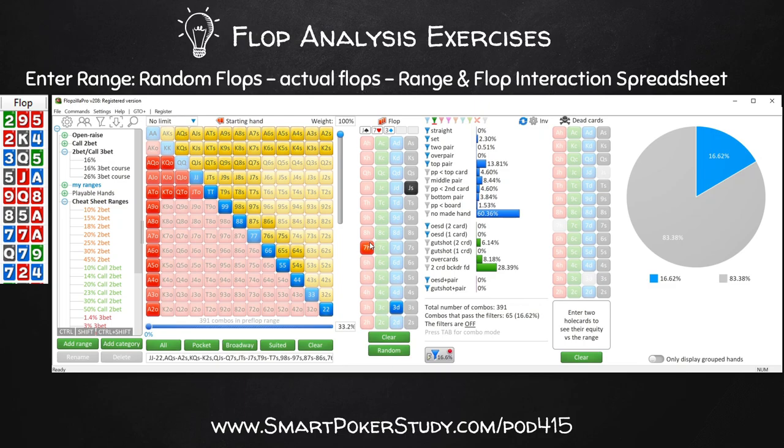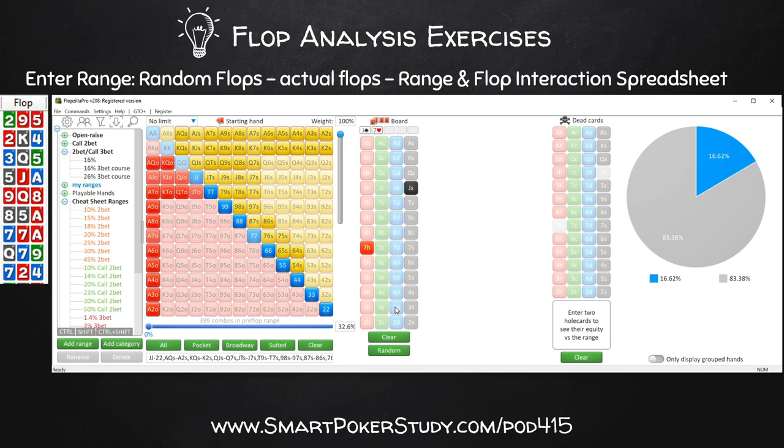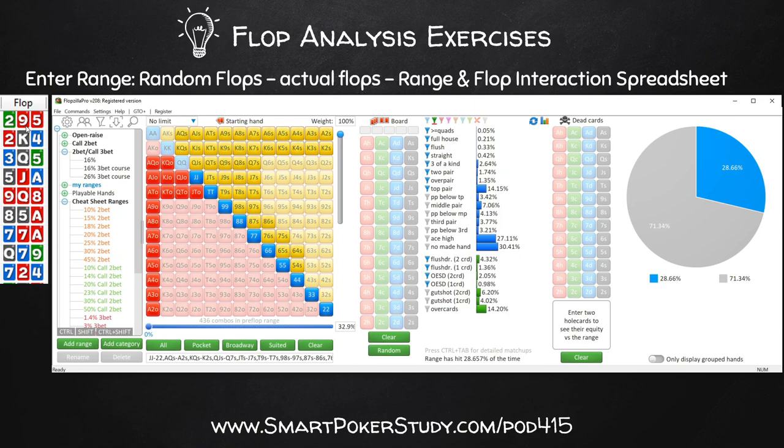That's the first way to study - using random flops. The second thing I like to do is use actual flops. These are some flops I pulled from Poker Tracker 4. The first flop is nine-five-deuce with two hearts. On nine-five-deuce, this player's range hits top pair or better and open-enders 20% of the time. But if they can continue with mid pair or better plus gut shots, it's 41% of the time - I can expect my opponent to continue two out of every five times on this board.